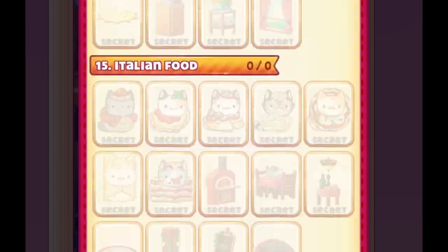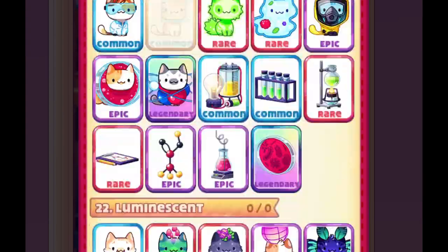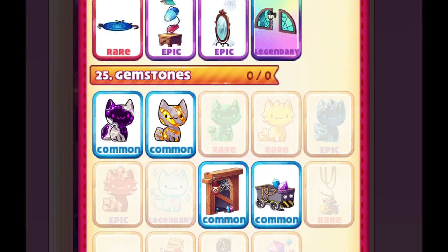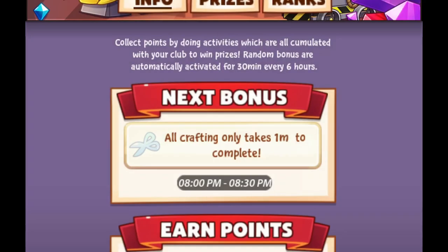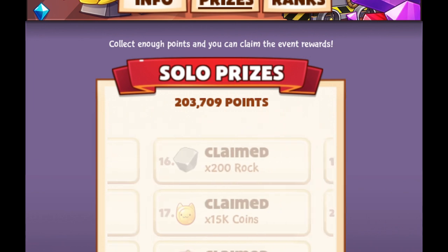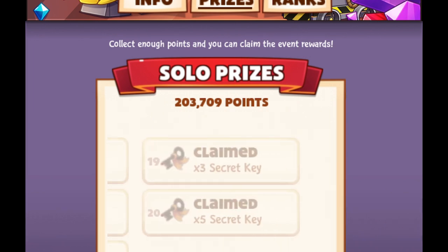Try to reach the maximum prize, which requires 200,000 points. When you reach the maximum prize, you can save some secret keys, which you can use for the secret basket event. It's really important to try your best because it will help you a lot, especially if you want to get new cats from the secret basket event that is coming soon. That's it for today's video, thank you so much for watching.